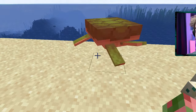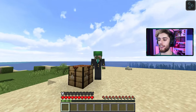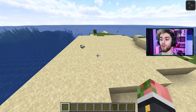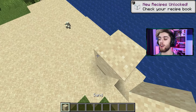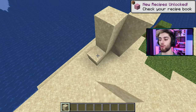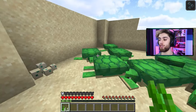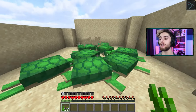A few scutes later and we have our turtle shell helmet. Isn't that a nice fit? Now here's a pro tip for you: if you want to get more scute quickly for a little bit of a farm, just make some walls and encase a bunch of turtles in one small space. This way, all the turtles have protection from the walls, they're easier to breed, and they can't get away in the water.